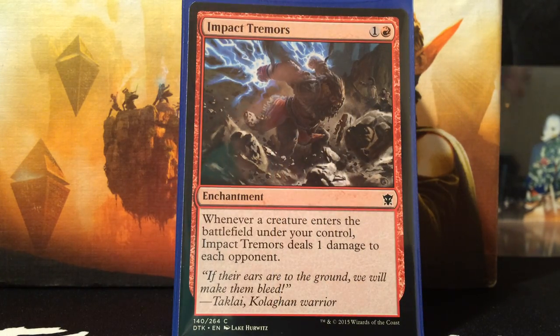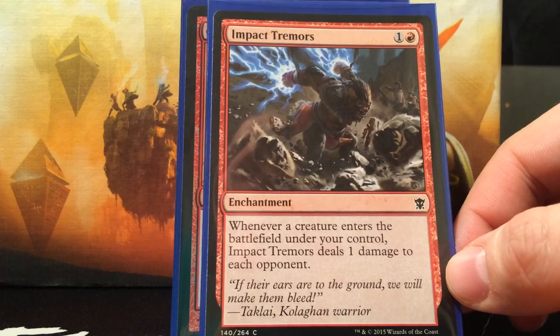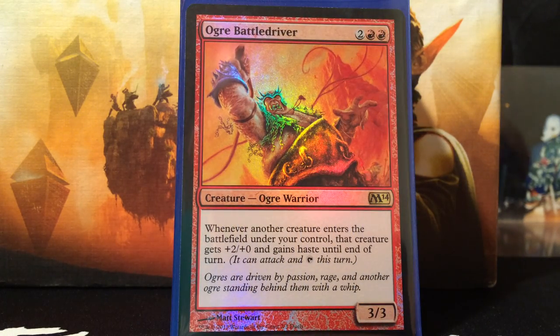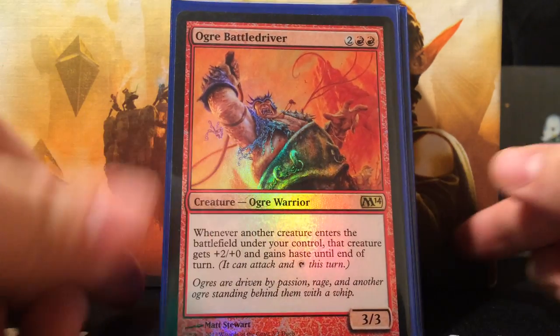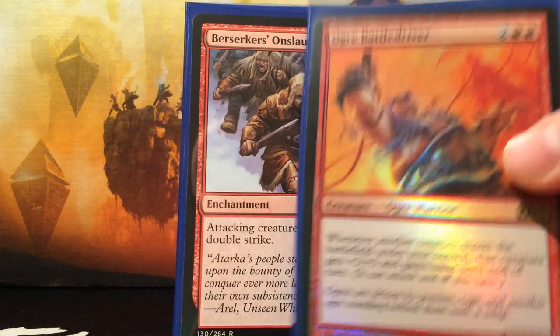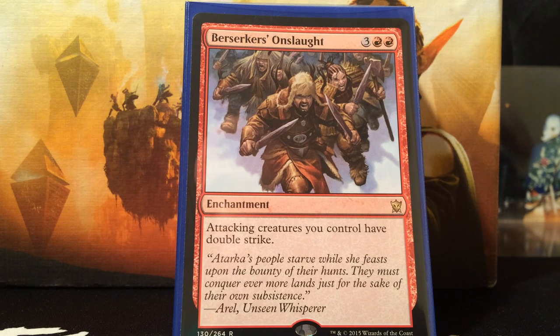Now on to my token supporter cards. Impact Tremors — 2 mana, whenever a creature enters the battlefield under your control it deals 1 damage to each opponent. Early game this could paint a target on your back, but it's efficient and a nice way to get some damage in before doing the overrun effects to make the math a little easier. Ogre Battle Driver is one of my favorite cards to put in token decks — 4 mana for a 3/3 ogre warrior. Whenever another creature enters the battlefield under your control, that creature gains +2/+0 and haste until end of turn, which pumps your creatures up and makes them fast. Berserker's Onslaught — 5 mana enchantment, attacking creatures you control have double strike, which seems great when you're overrunning creatures.